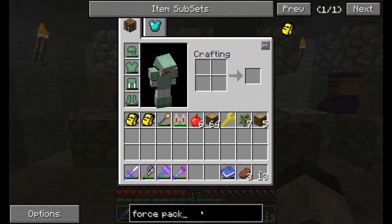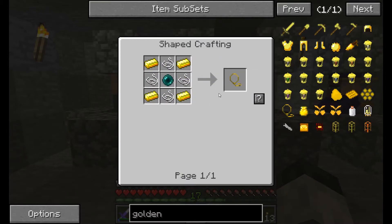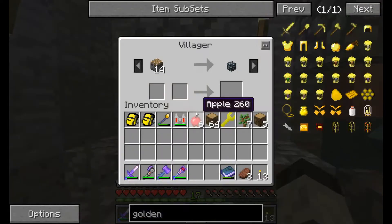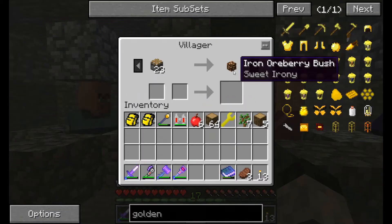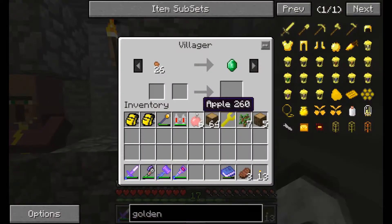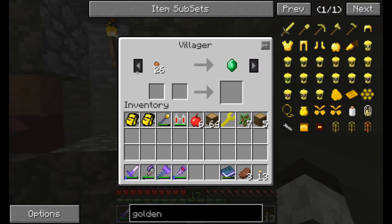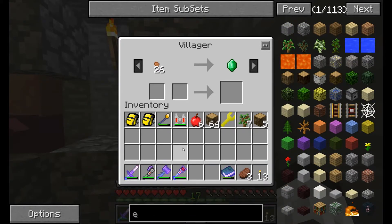I captured a bunch of villagers using golden lassos. They're very simple to make — a golden lasso allows you to capture and place any creature in the game. That's how I got the pigs, mooshrooms, and bighorn sheep into this world: capture two, bring them back, breed them up. I've got some pretty exotic villagers — big eyebrow villagers for orberry bushes, a MistCraft villager, and this guy who just looked exotic so I wanted to pick him up.